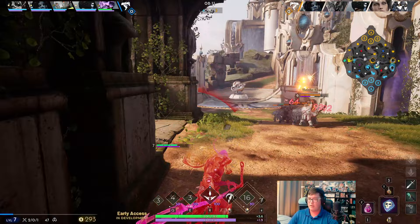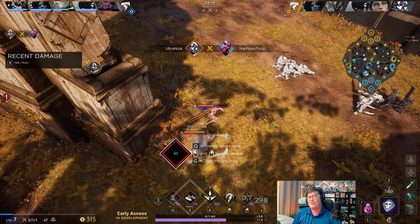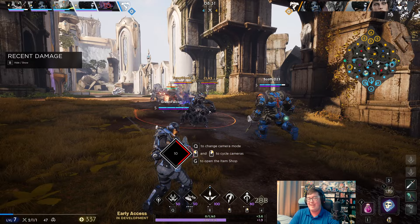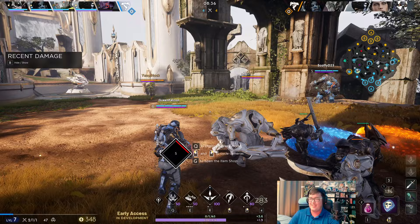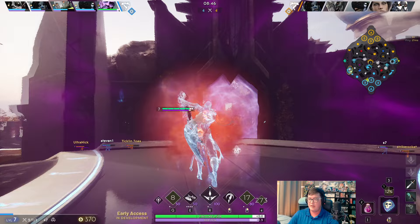We're just using our ability out, and look at that — he used his ultimate right there. Wow, so I blinked through the Chlorite but her auto still lands — that's really unfortunate. That's two blinks they both used on me. If I had my blink a little earlier I would have been totally fine, but they decided they really want me dead and took that opportunity. But neither of them have blinks or ultimates now, so Crunch can maybe clean up if he decides to go on either the Grux or the Chlorite.